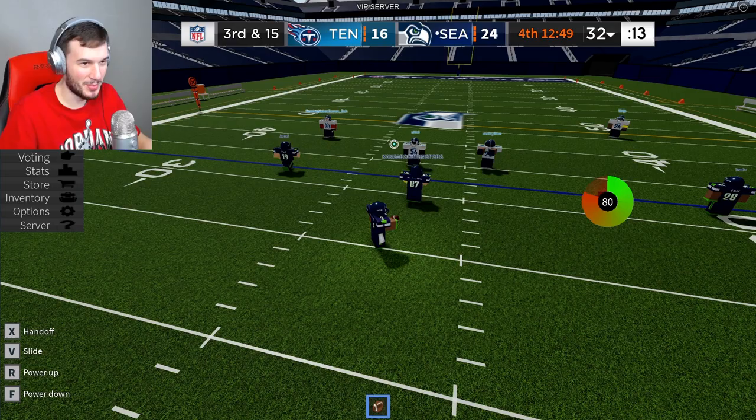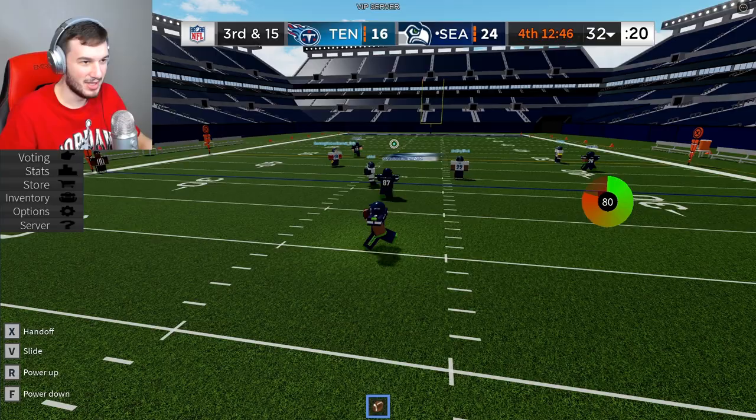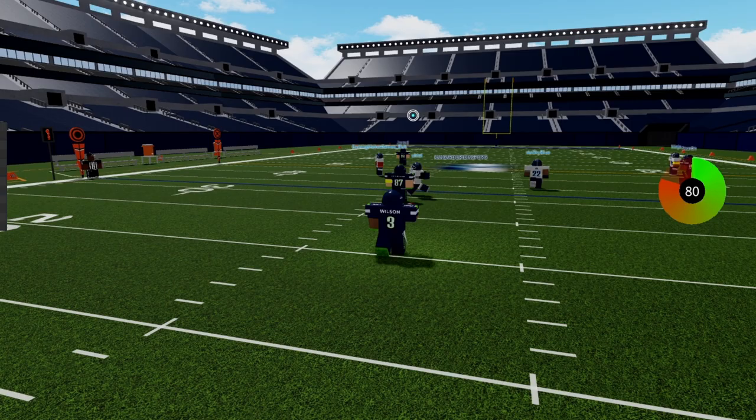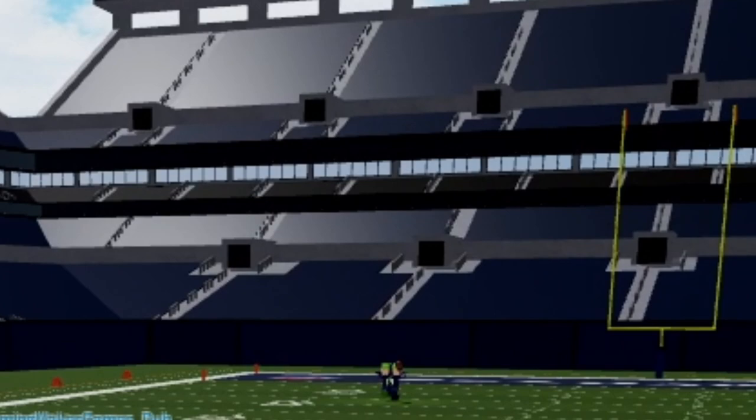Next up, we got Wilson's final touchdown pass and absolute blown coverage by the Titans. Let's get it. Boom boom, let's go! He's wide open, the Titans can't cover — dimes. Wow, what a play, he got burnt. Wilson has time, taking a deep shot, wide open, and there he goes. Touchdown, Seattle.